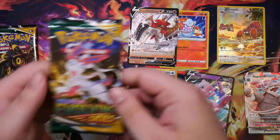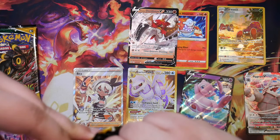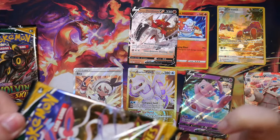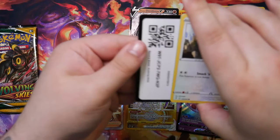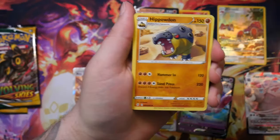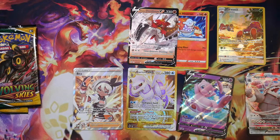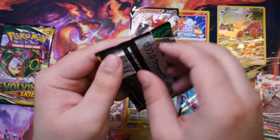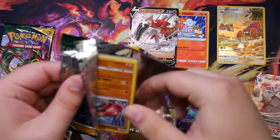Which one do we open first? Sylveon - we'll save the Rayquaza for last, let's open the Sylveon first. The Sylveon Evolving Skies pack - I actually don't know how much these are. I know the booster boxes are crazy expensive right now but I don't know how expensive the loose booster packs are, I think they might be like eight dollars. Okay, that was a white coat card, that's probably a bad sign. Hippopotas and a Gorebyss - of course I kind of spoiled it there.